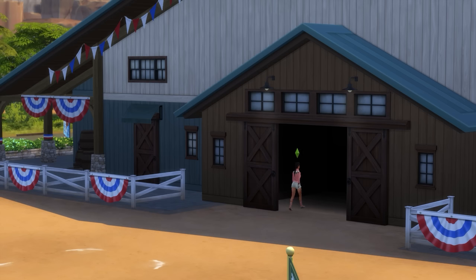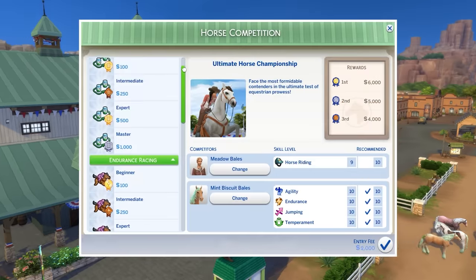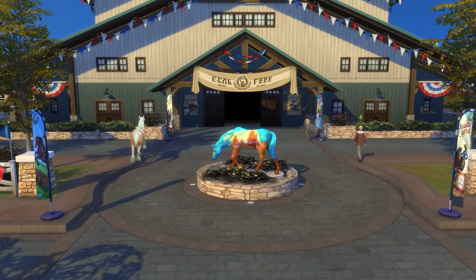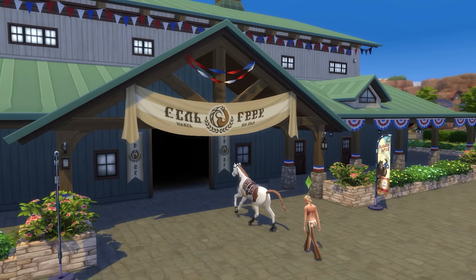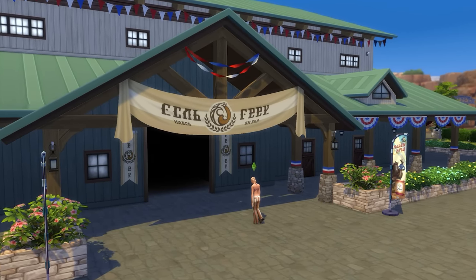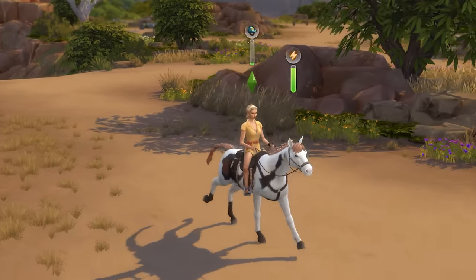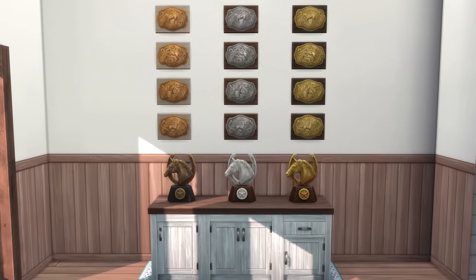In addition to these 12 trophies, there are an additional three that you can earn from the Ultimate Horse Championship, again being bronze, silver, and gold. These are a bit flashier than your regular plaque trophies. Note that to have a horse enter the Ultimate Horse Championship, they'll need to place in the master rank competition of every category. In total, there are 15 horse competition trophies that you can collect.